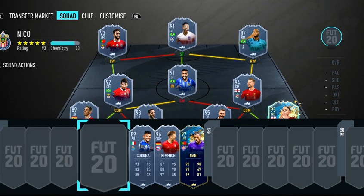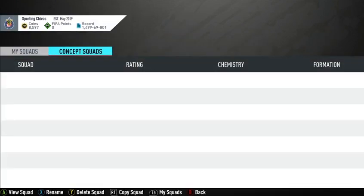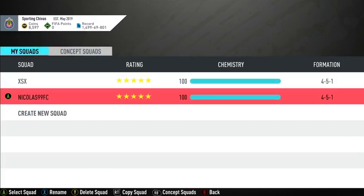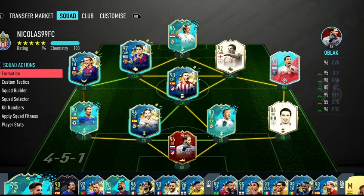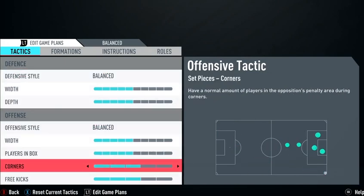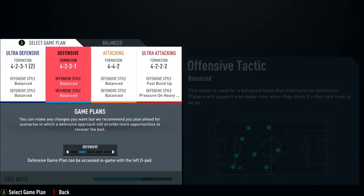Now I'm going to go into my team to show you his tactics. I did another squad here just to show them, but it's my team — I'm just going to walk through the tactics he uses. We go to custom tactics. On the default he uses everything balanced by default, so he doesn't make any changes there. He starts with the defensive formation which is the 4-2-3-1.